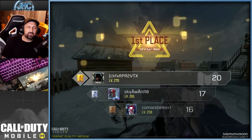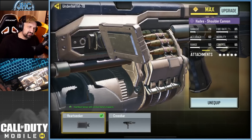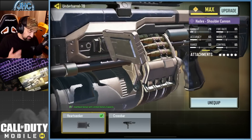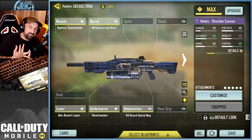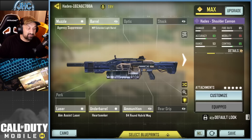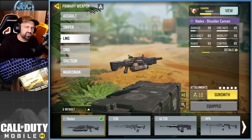I guess it can be good for Search, but if you want a heartbeat sensor, why not just use the actual heartbeat sensor? There are two ways to see it: if you use this attachment you lose an attachment slot, because it won't change your stats at all — it just gives you the heartbeat sensor. So you could use another attachment instead to get better mobility, reduced recoil, faster ADS, or whatever.